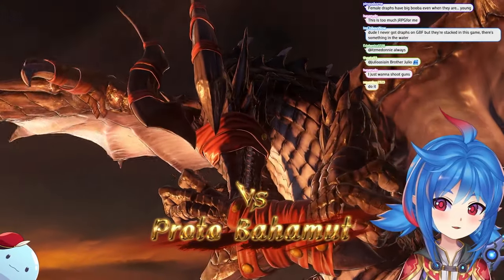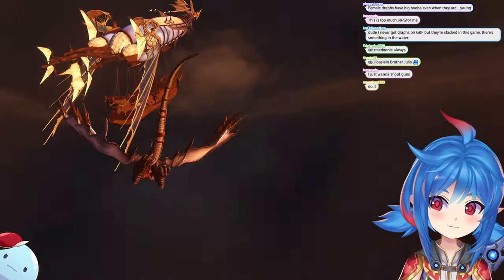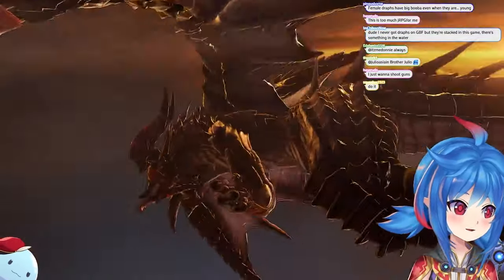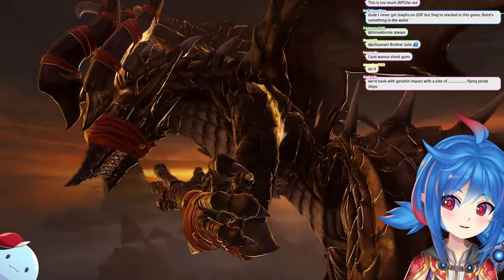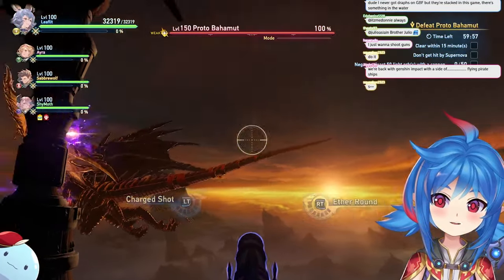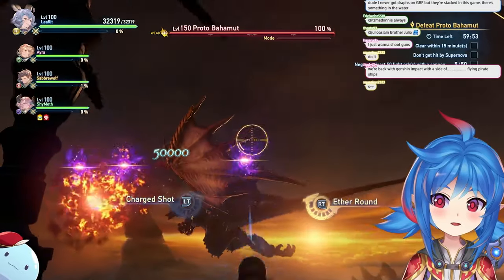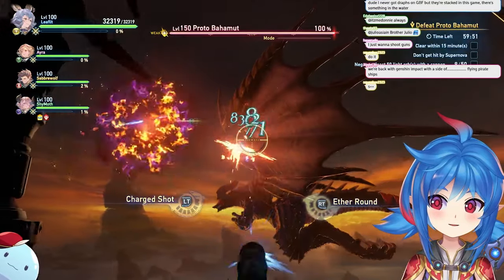Okay guys, here's the endgame Proto Bahamut guide, live on stream. I'm playing Fairy right now — Fairy support with a stun build, and you'll see why I'm playing stun build later. Everybody splits up and everyone takes a cannon. You have to pick a cannon and stick with it — this is your cannon.